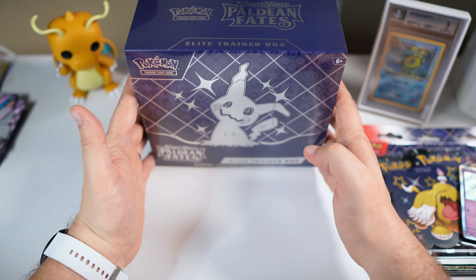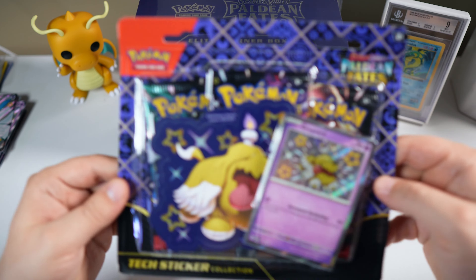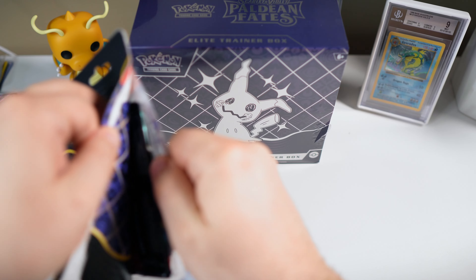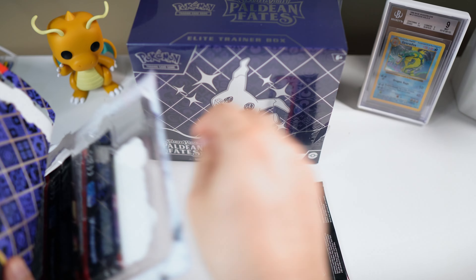Before we get into our Paldea Fates ETB, let's warm things up with one of the tech sticker three-pack blisters here. I was able to pick this up recently from GameStop — you gotta use your $5 credit each month, which definitely is not a bad deal from GameStop.